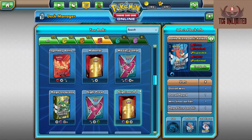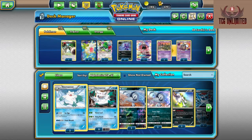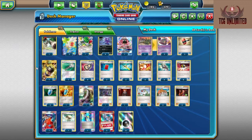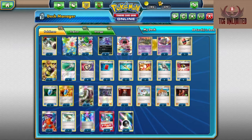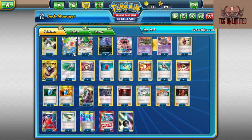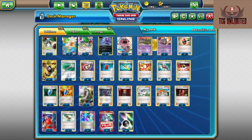Alright so we're going to go ahead and pull up the deck in full view. To start off we run 13 Pokemon. You can play around with that number. We choose to run three Shaman — for those of you who don't have that kind of budget you can definitely run two, but you're not going to get away with less than two. The Full Arts and all that you don't have to have naturally; you can always play the normal ones. But let's jump right into the card choices.